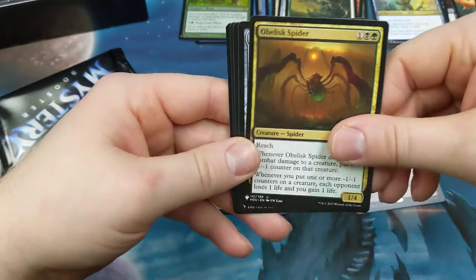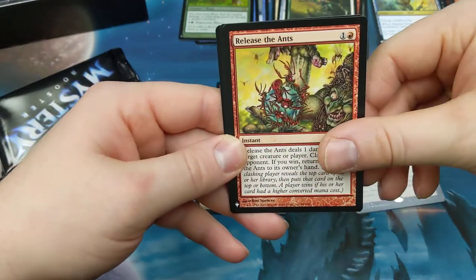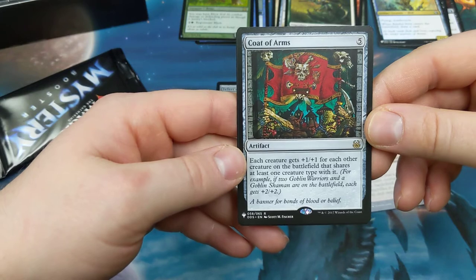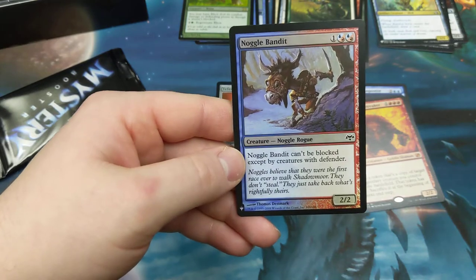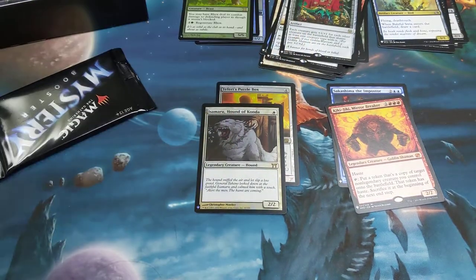Roots, Obelisk Spider, Sandstone Oracle — cool. Release the Ants, Coat of Arms — five artifact, each creature gets plus one plus one for each other creature on the battlefield that shares at least one type with it. Changelings just make for fun times. Noggle Bandit, Noggle. Nothing too special. Coat of Arms — playable card.